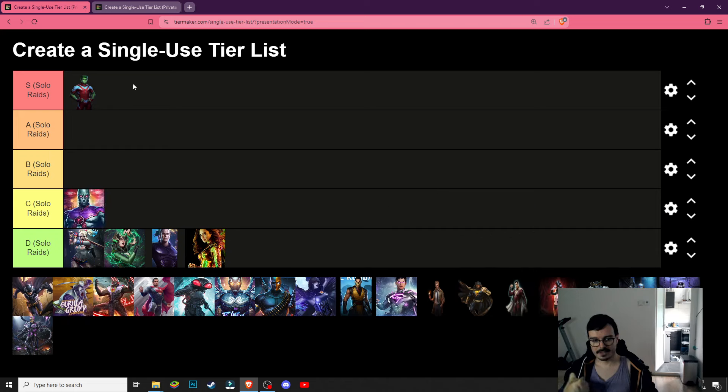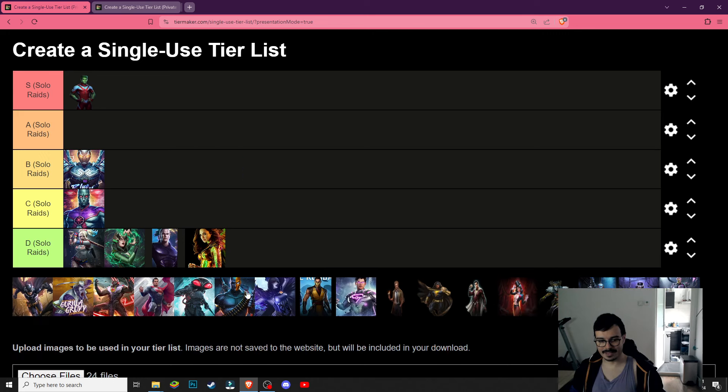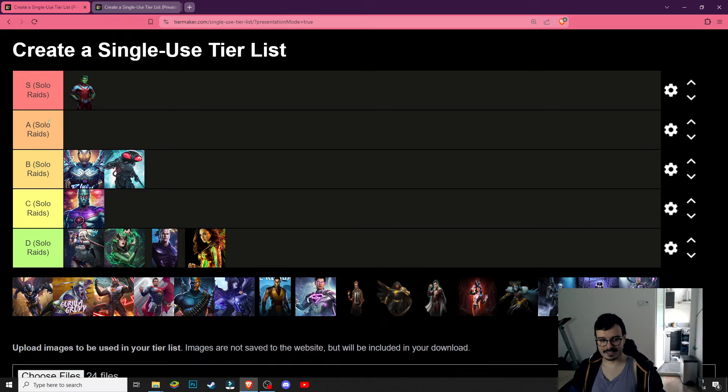Martian Manhunter is a bit of a niche character — you can sometimes use him to increase the duration of negative effects but he's not doing a lot for you. Then we got the B tier characters that kind of deal damage but not enough — Blue Beetle and Manta. Then there's the A tier characters. I feel like Zatanna's gonna have a place there — deals some percentage all damage and buffs the characters a bit too.